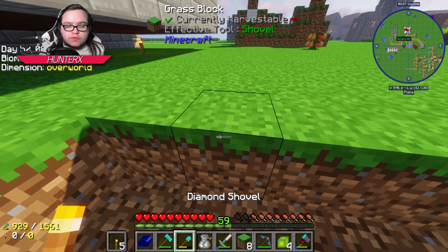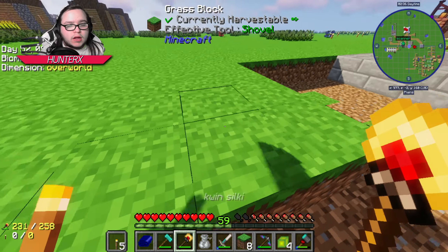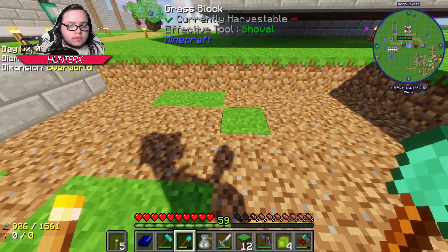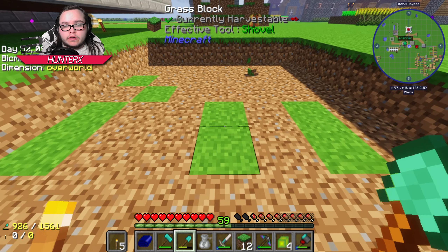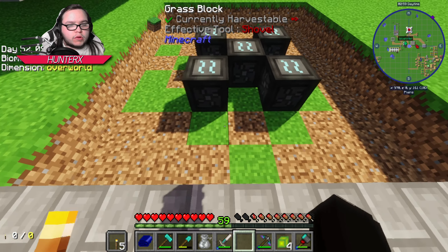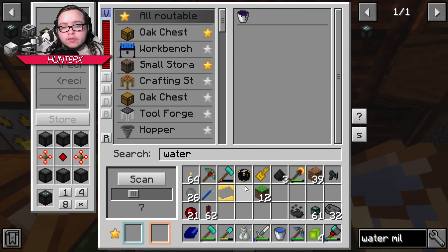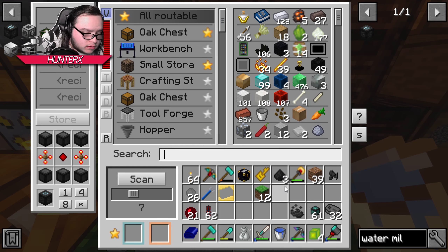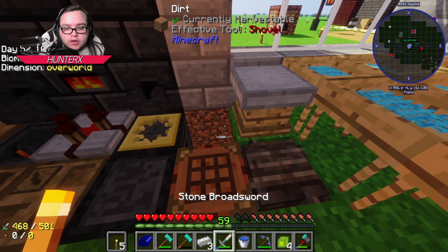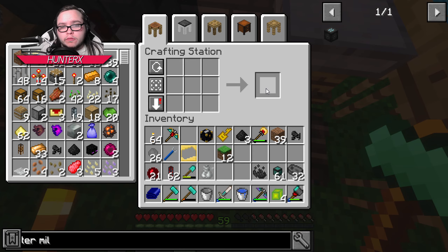Gotta fix it somehow, some way. I don't think this is even the right size. Oh, that's the wrong button - I hit the wrong button and now I need this because I don't want to make it too big. So that'll be the center block. Then I need some stone brick. We're setting up our water wheels.